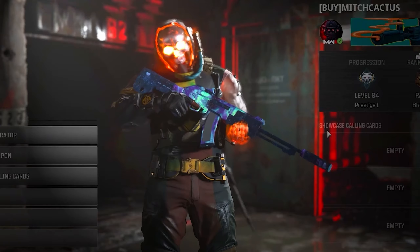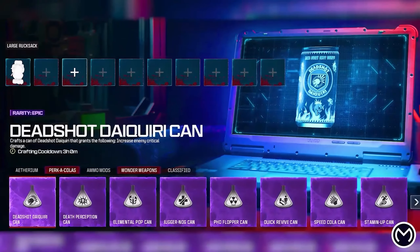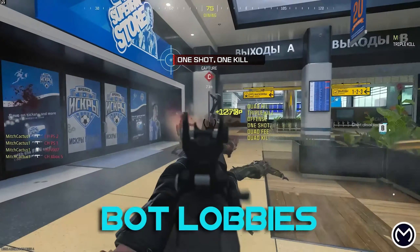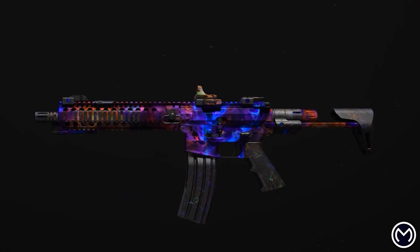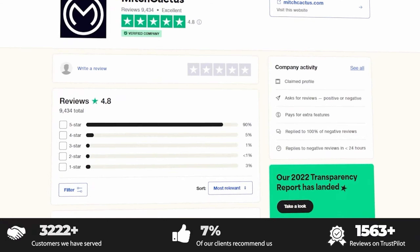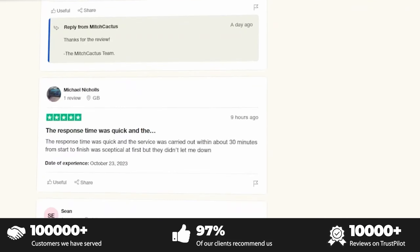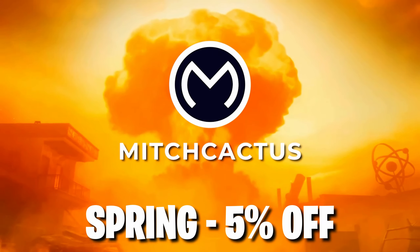But first, are you looking to unlock Modern Warfare 3 camos like Interstellar and Borealis completely legit? Or are you even wanting to grab the best schematics, maybe some bot lobbies, or instant delivery of accounts? Be sure to check out MitchCactus. They're the biggest and most reliable sellers with loads of new offerings from Modern Warfare 3, including newly offered cheap COD points at a discount of over 60%. With over 10,000 verified reviews on Trustpilot, MitchCactus is the go-to for all things Call of Duty. You can use code SPRING for 5% off.